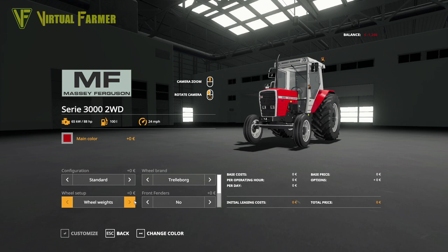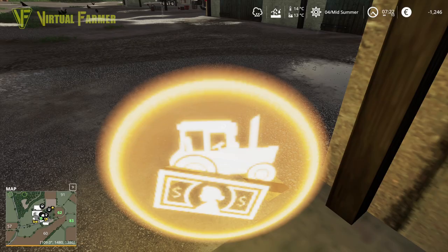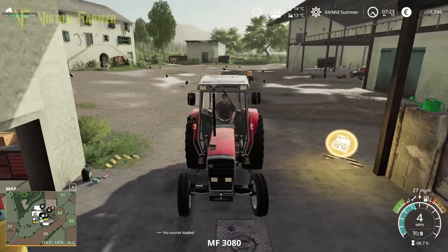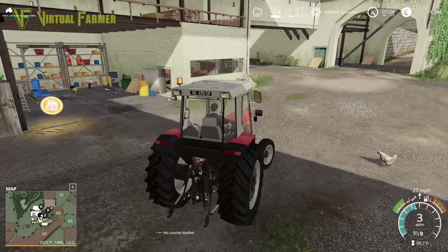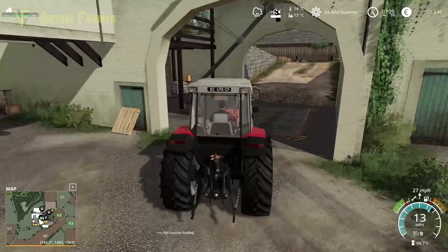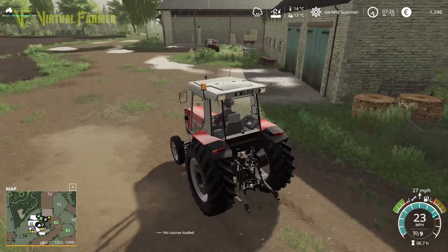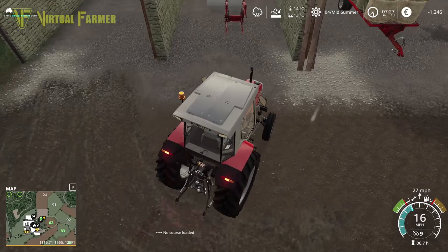We need to get our front loader back on here because we've got to give everything to our animals. Let's put our front loader on. Actually, we already have our front loader on here, so we don't need to go and customize that. We just need to go and find our front loader, which I believe is somewhere up the top. We still have some hay on the trailer and our front loader is up here.